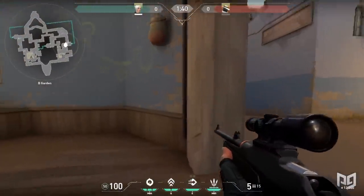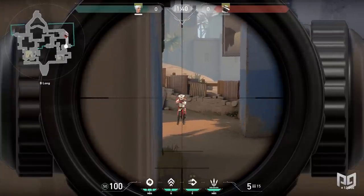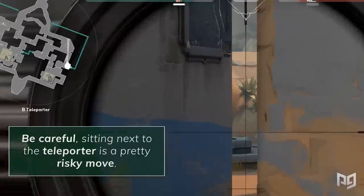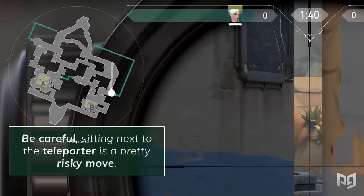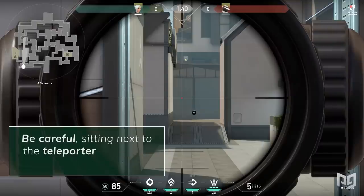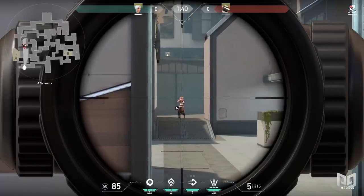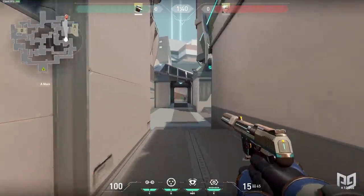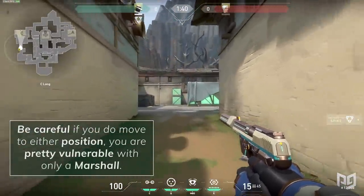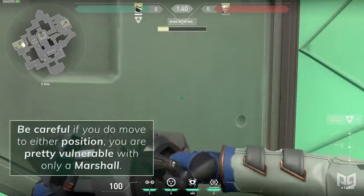Heading on over to Bind, another great place to set up with a Marshall is B-Long. If you're playing a character with a smoke, you can even smoke off the cross like this to sit next to the teleporter for a really cool off-angle. Be careful though — if you struggle to land shots with a Marshall, sitting next to the teleporter is a pretty risky move. Moving to Split, there's a really useful angle right here towards the back of A-Site. Use this corner to duck behind if you start getting shot, and if you start getting forced out of that position, you can always rotate onto A-Site or to Heaven. Just be careful — you're pretty vulnerable with only a Marshall, so it may be worth investing in a Ghost or Frenzy for that round just in case.